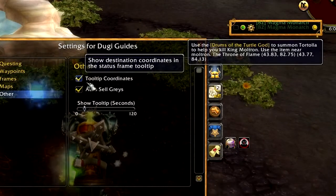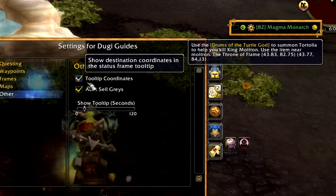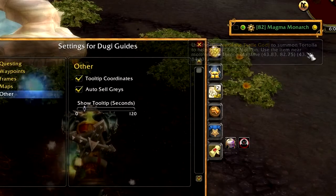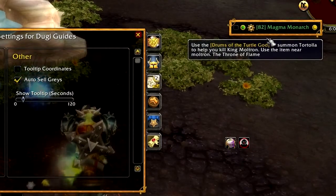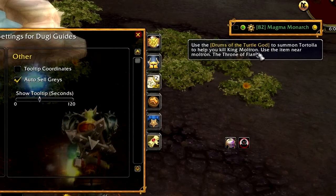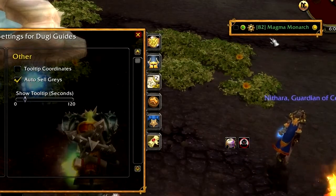We have also improved our tooltip system. You can find this feature in the Other category. You can now disable the coordinate display on your tooltip so that you will get a cleaner tooltip without it being cluttered with our coordinate numbers. You can also set the tooltip to have an initial display time for when you receive a step to complete — set it to display for up to 2 minutes before it slowly fades away. You can always hover your mouse over the step to view it again at any time, so the additional hint will be presented with every new step without needing to hover.